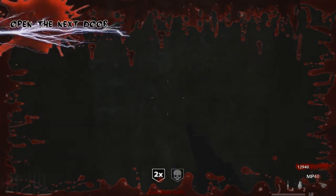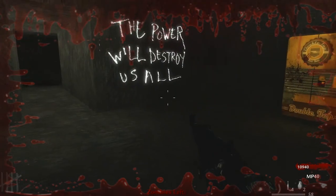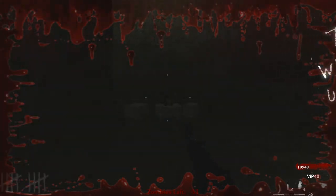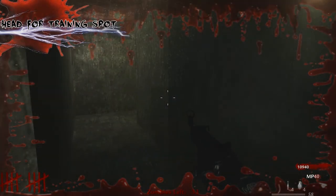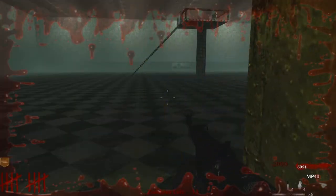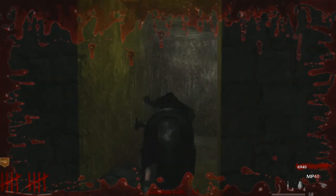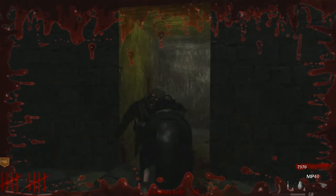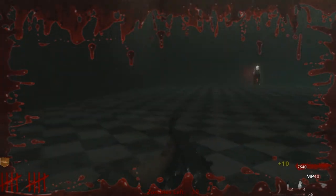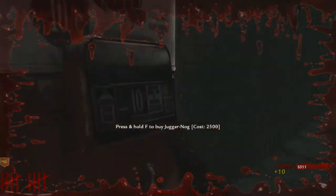I recognised it as soon as I saw it — it looked exactly like the custom map Box, but it's just slightly different. The Pack-a-Punch is usually at the top, there's a PPSH on the wall, and there aren't things dotted around the room. It's the same texture on the floor. But it's huge — much bigger than Box — so it can slow things down a bit training there, because the zombies will spawn around the whole area and it will take a while for them to come towards you.